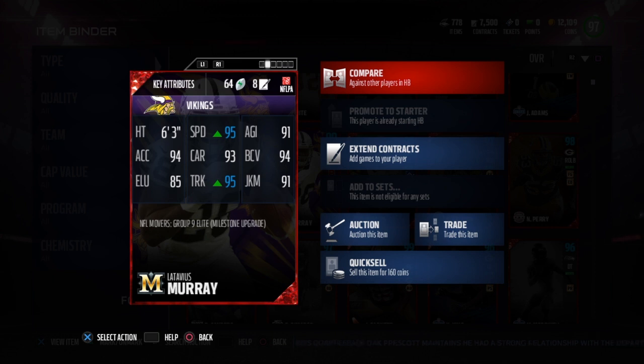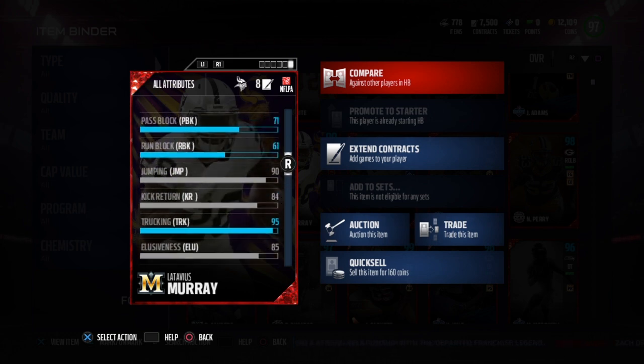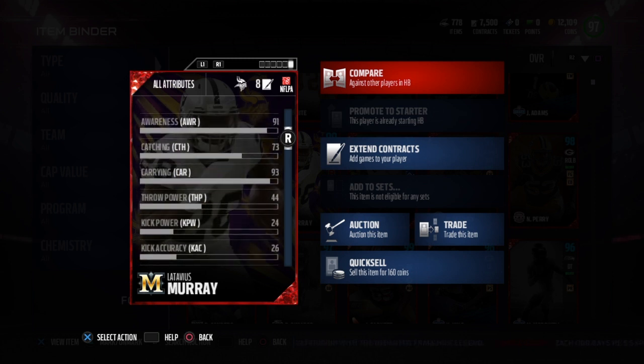His stats include 91 agility, 94 ball carry, 91 juke, 95 charge, 93 carry, 94 excel, and 85 elusiveness. He also has a 93 spin, 95 step form with the chemistry boost, and a 73 catch. I do recommend going with the milestone version, especially if you can get those chemistries up to boost his speed.